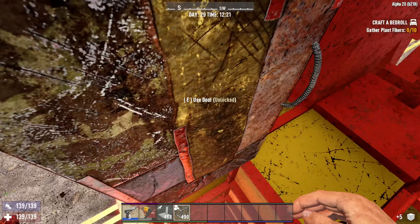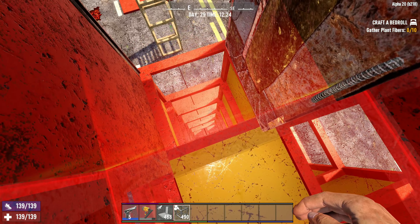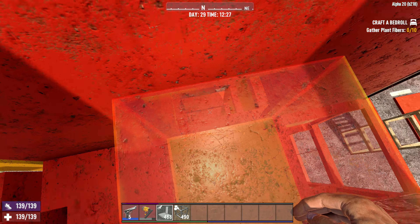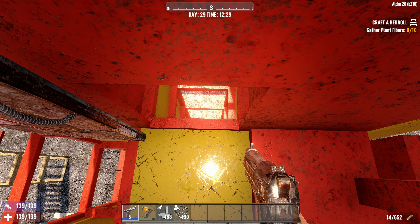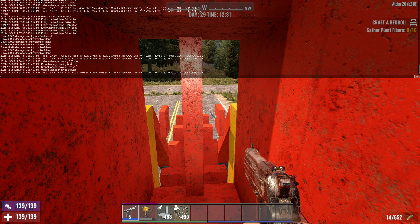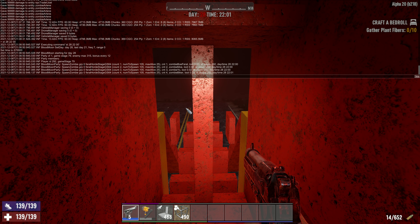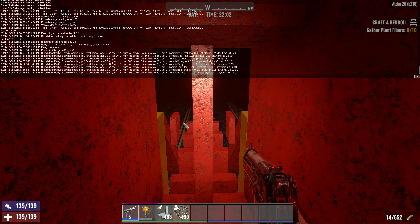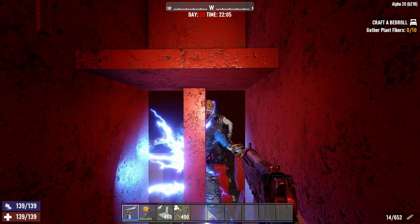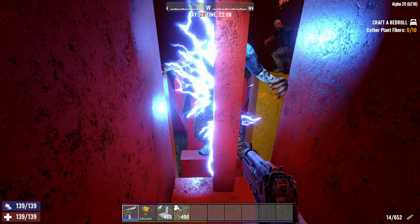The zombies run from behind the base all the way around to the front - you can even open your doors sometimes and watch. The concrete frames down the sides are at full health so I can see down the sides and check for trouble, and shoot at zombies hitting the side if something happens. Setting time to day 28 at 2200 - spawning in zombies at game stage 64. Here they come - as you can see the zombies run right up and he walks right up to the pole and gets into the stunned position. Other zombies hit him and fall in behind.